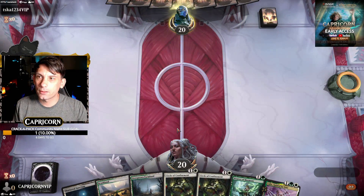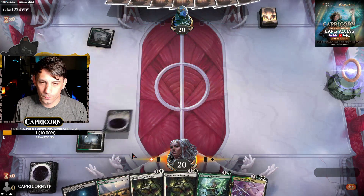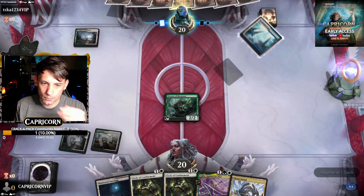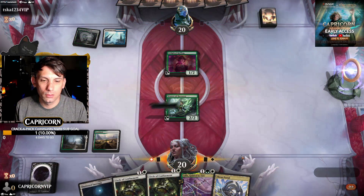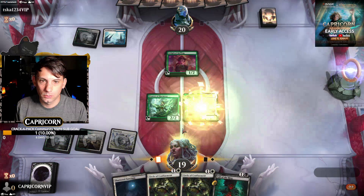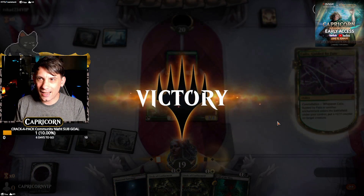We're going to keep seven. Start with an Overgrown Farmland. We'll go Weaver. Thrawn Portal for White. And he scoops to a Calyx?